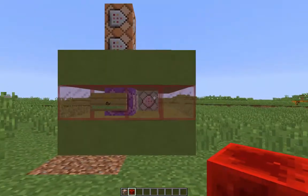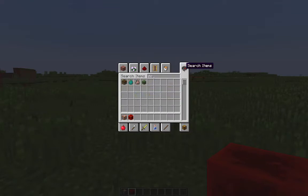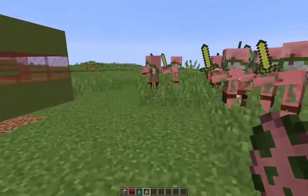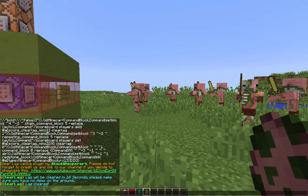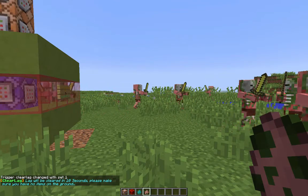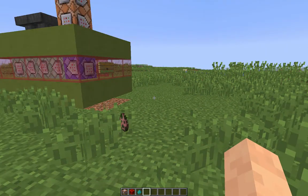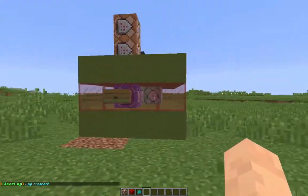This is really simple. Let's spawn some zombies and show what this plugin does — zombie pigmen too, why not. Okay, server's getting laggy. All I need to do is type 'trigger clearlag set 1'. You get the message 'lag will be cleared in 10 seconds', so make sure you have no items you want to keep on the ground. All the mobs are gone, anything lying on the floor is gone, and then you get the message saying 'lag cleared'. It's that simple.